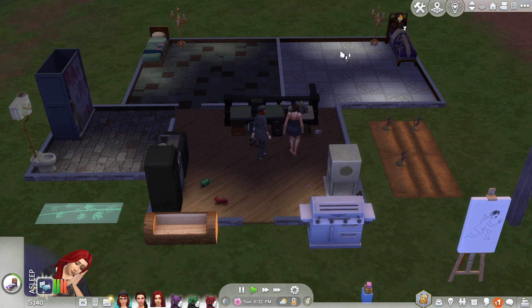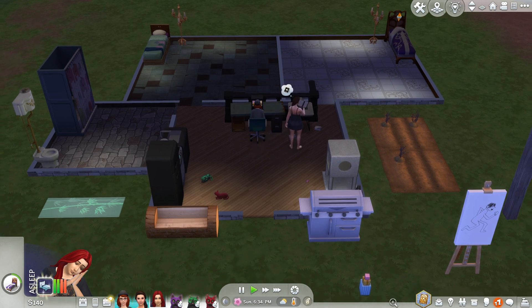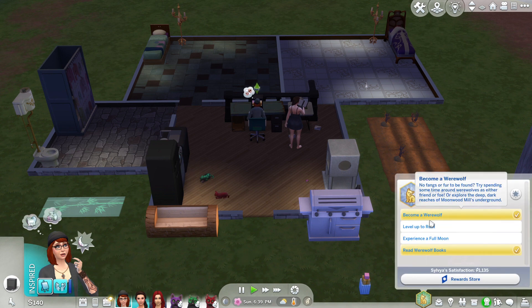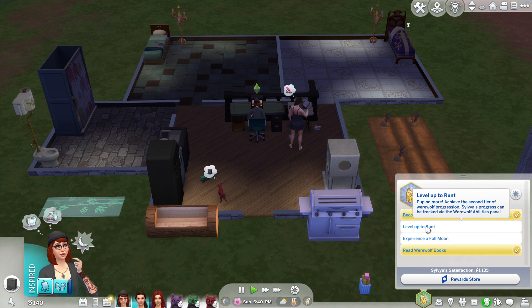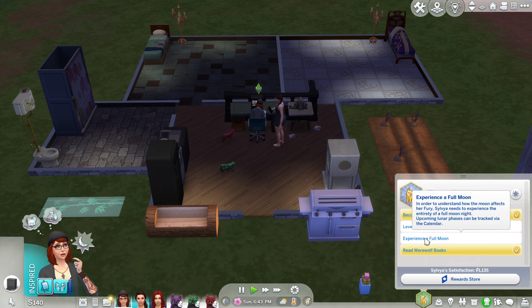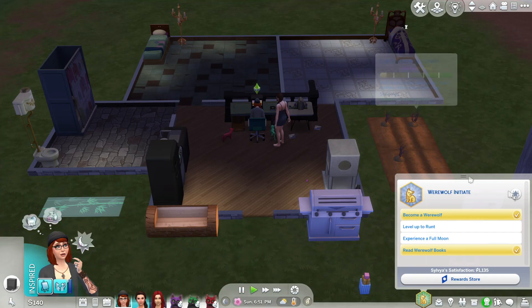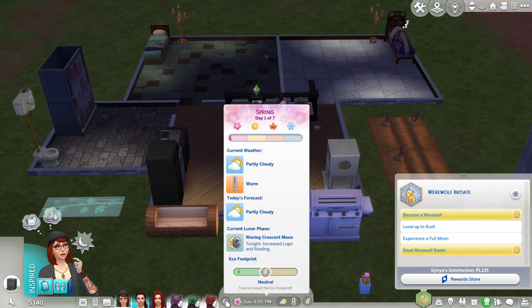She's in bed so that's fine. We've got our threesome. We have Sylvia here who is our werewolf — she has just become a werewolf and she needs to level up to runt. We need to work out some stuff we can do with her werewolf abilities and then we need to experience a full moon. At the moment we are spring, day one of spring, and we are in a waning crescent moon. So we've got to level up to runt and experience a full moon — we're pretty much on the opposite side of things at the moment.